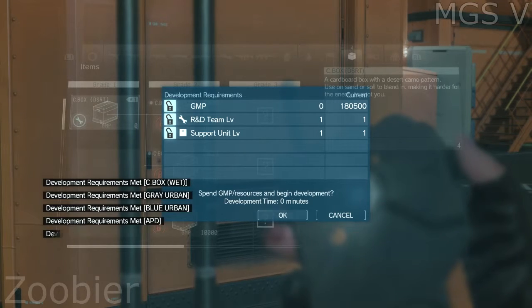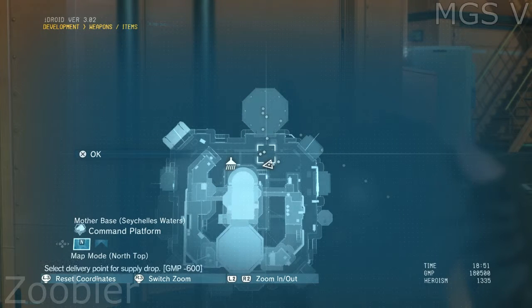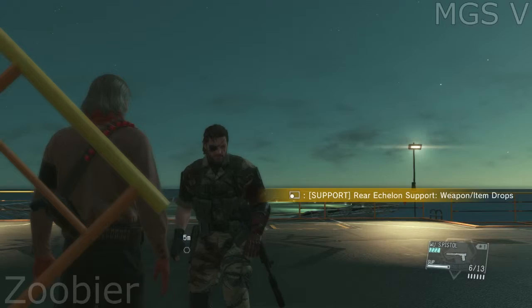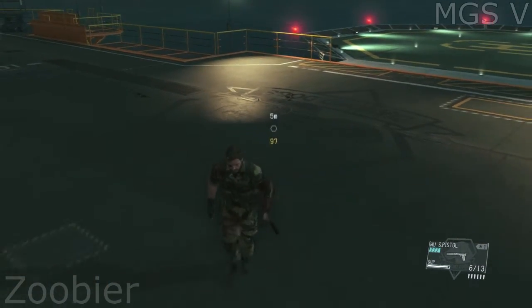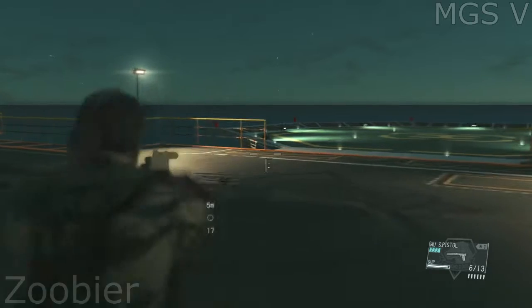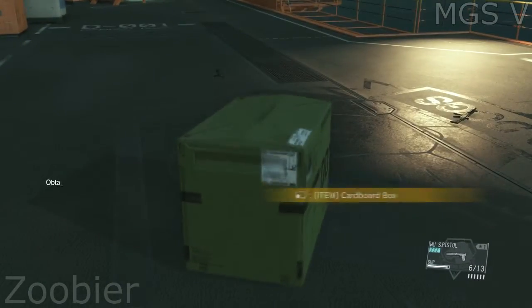Just be aware that development requires funds — GMP. Development has finished. Please select a drop point. You can have the support unit supply you with weapons and items you've developed — think of it as your own personal delivery service. Supply drop complete. And there it is. Not sure what it's good for, but Miller said you'd know what to do. Try it out.